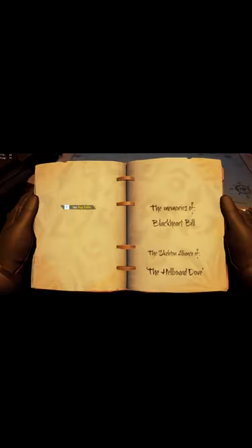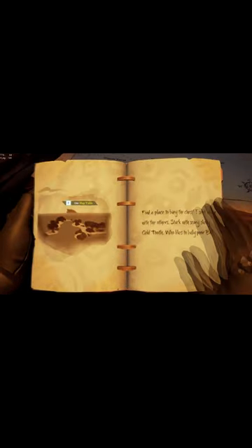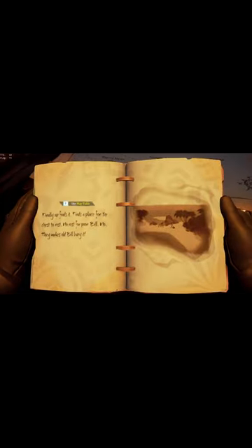Hello everybody, it is your Captain Tyrone Toad, and I'm here to help you guys with the Marauder's Rock Skeleton Chest on the Cursed Rogue. So, these are the book pages. Super easy, it's a super small island.